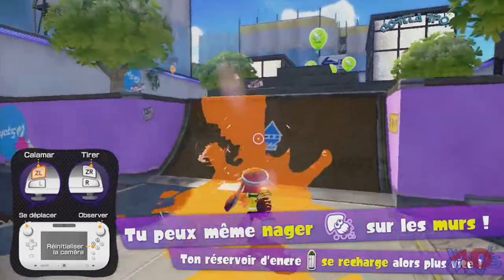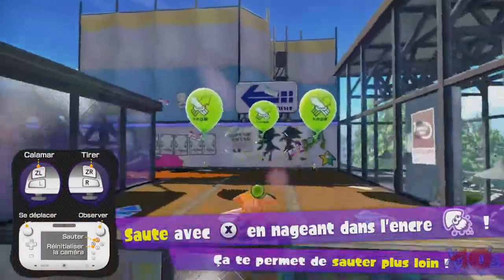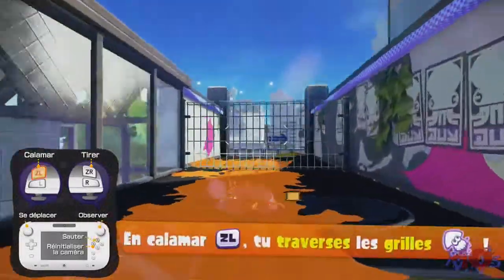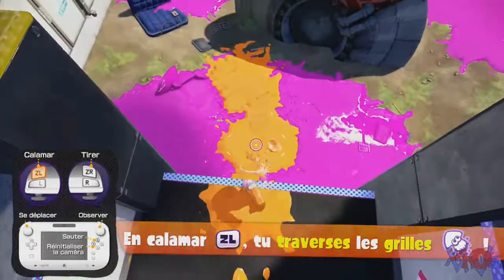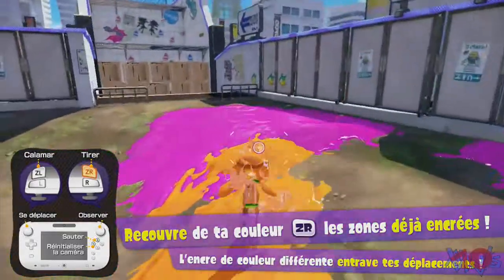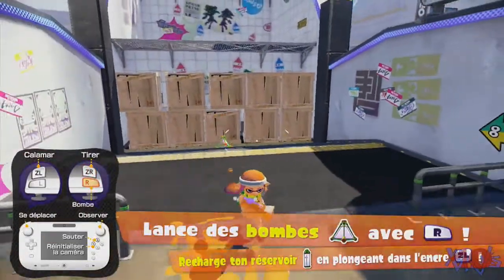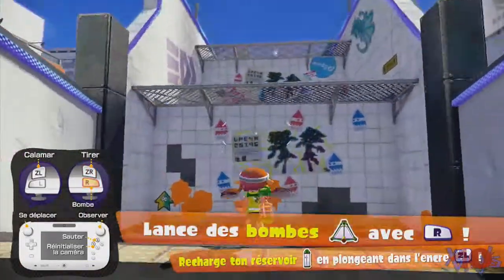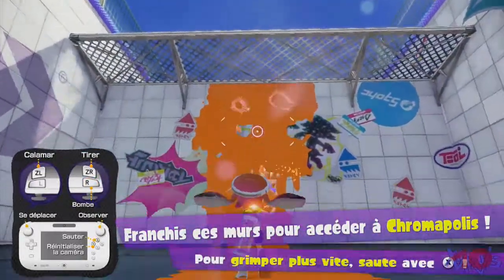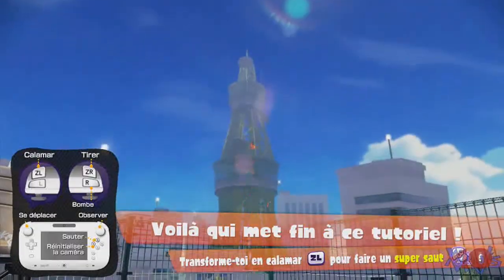C'est ça pour sauter ? Oui. Faut juste que je retrouve les touches, parce que ça fait déjà 2 ou 3 semaines qu'on a eu cette petite démo. C'est normal que je me souvienne pas forcément des touches, même si le jeu a un gameplay très très simple et très très intuitif. Le petit R pour lancer son objet secondaire. Et donc ça met fin au tutoriel.